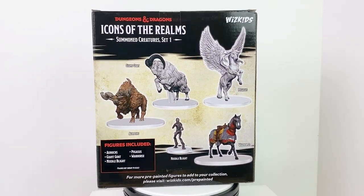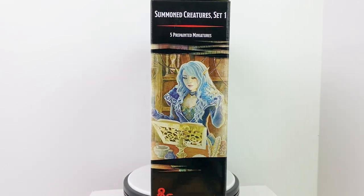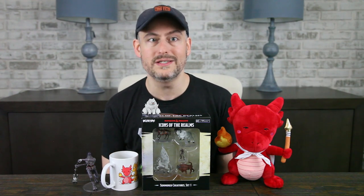Summoned creatures are often the bane of a DM's existence. They add complexity to encounters and make combat last a little bit longer than it usually does, but having a really nice looking mini to drop on the table when a creature is summoned somehow makes it all worth it. So let's take a look at what's in their first of two sets here.